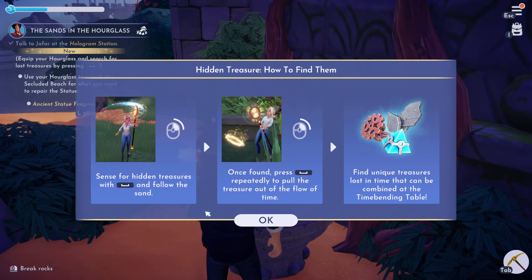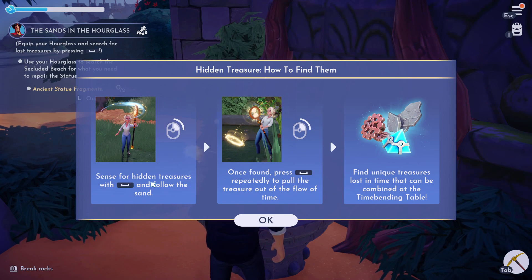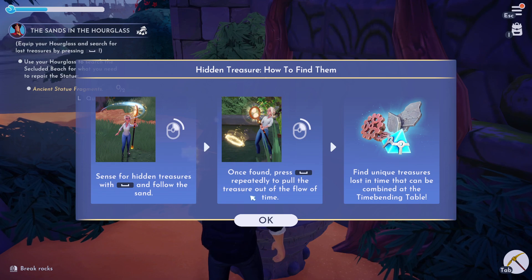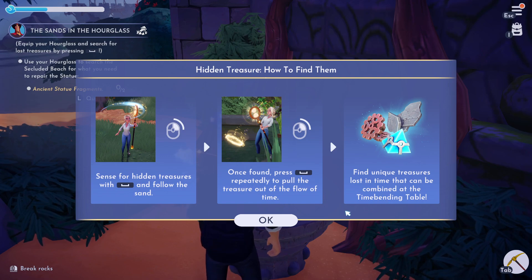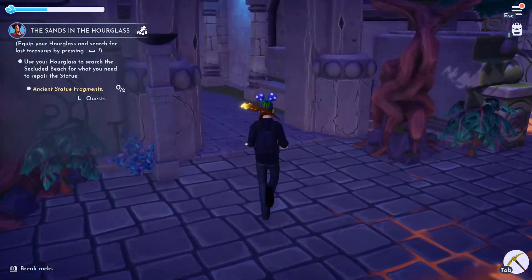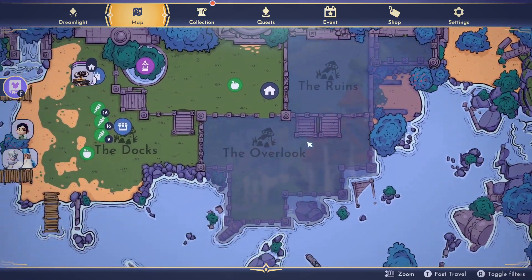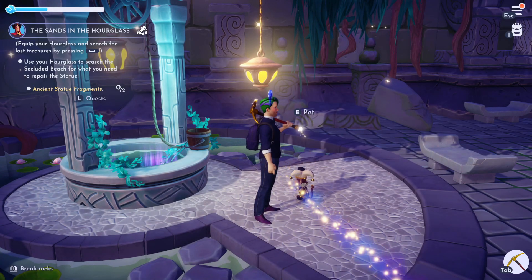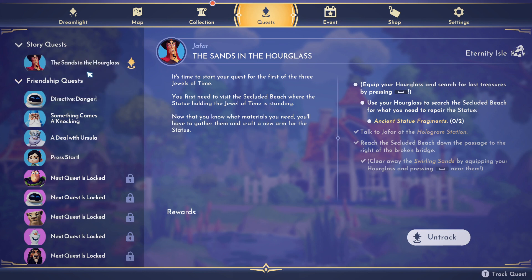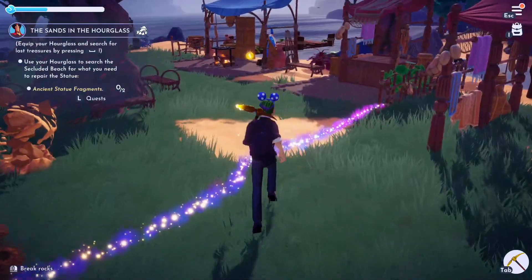Okay, so now — hidden treasures, how to find them. Get a little bit of instruction on how to use our new tool. Sense for hidden treasures with the space bar and follow the sand. Once found, press the space bar repeatedly to pull the treasure out of the flow of time. Find unique treasures lost in time that can be found at the time-bending table. First I'm gonna go back and locate Penelope — she was supposed to come with me. We're just gonna get Penelope because that will help with our time management.